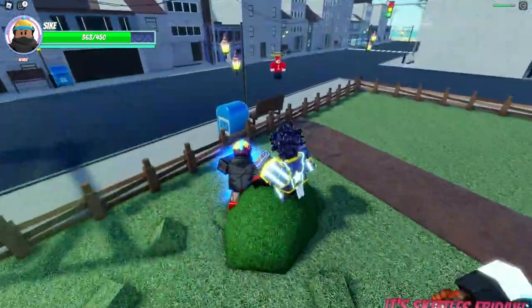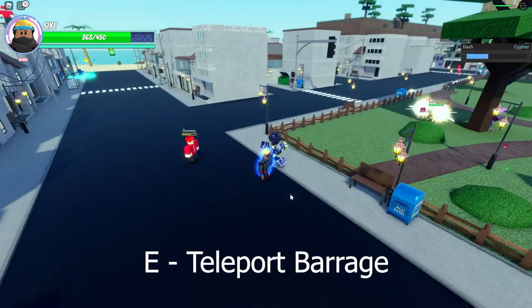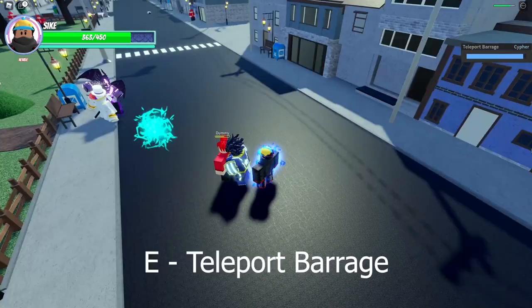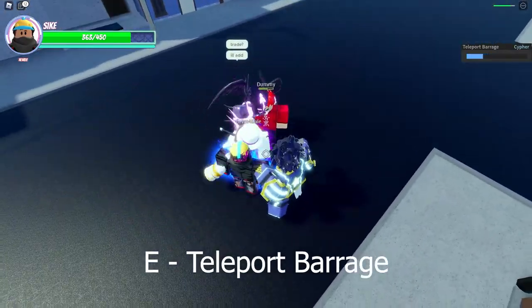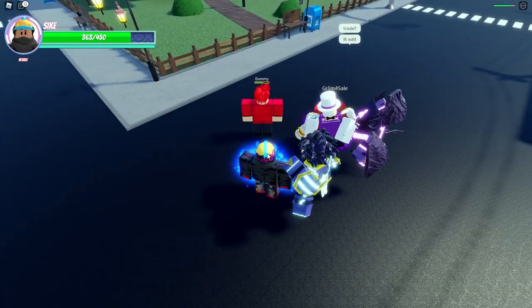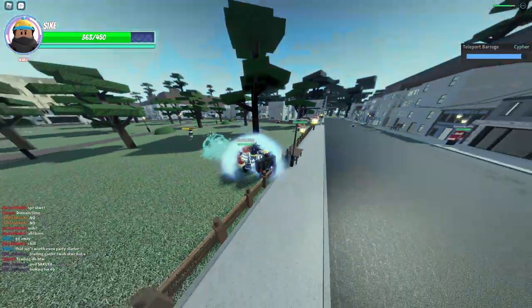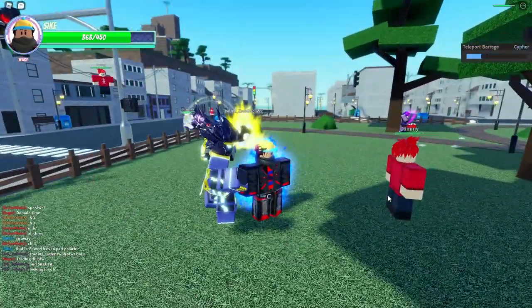The next ability is the teleport barrage. You press the E key. You can either put your mouse next to the person or just be near them, and it will teleport to behind them and do a barrage. Altogether it does 38 damage.